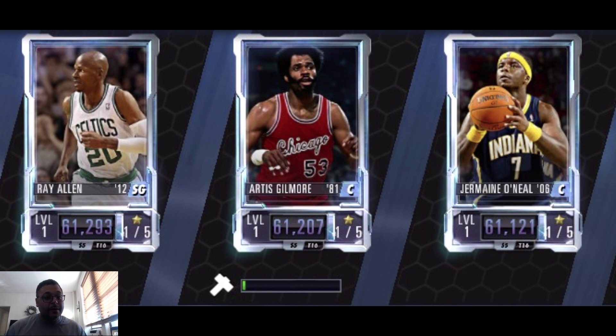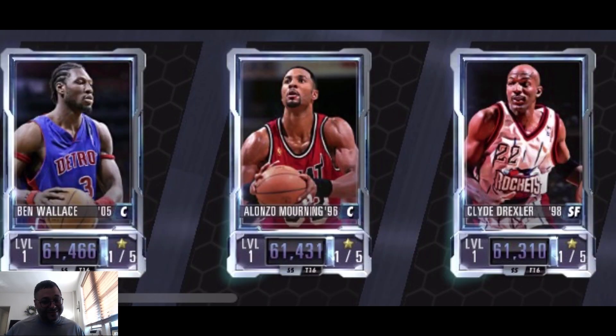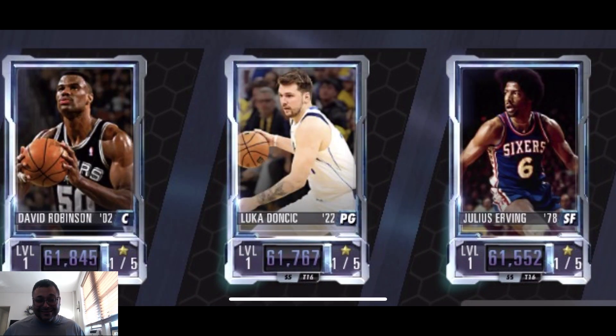Then we got Ray Allen — you already know Ray Allen is one of the greatest shooters of all time. We got a Clyde Drexler, another gem in this game — one of the most fun small forwards to use, incredible dunker. We got Alonzo Mourning, so Heat Nation got a center you can use if you don't want to use Shaq. And then Ben Wallace — one of the strongest cards in the game, one of the best rebounders, definitely a great card for head-to-head, so to have an obsidian is always a good look.